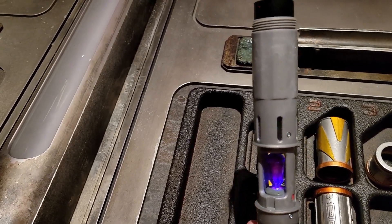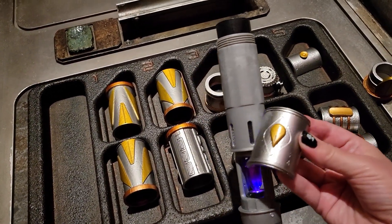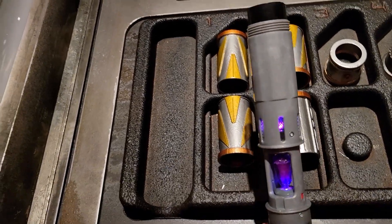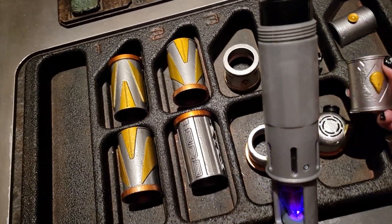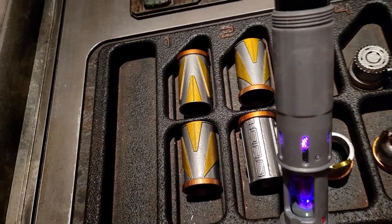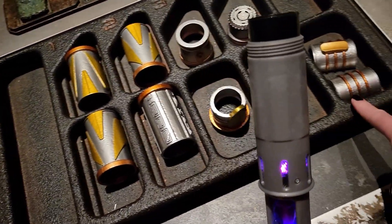I am seeing a lot of kyber crystals glow, so I believe we can move on to the next step. We're going to move all the way to the right — slot number five. Slot five contains your activation plates. You're going to choose one of the two pairs from slot five. Do not mix and match those pieces — go ahead and choose your favorite pair from slot number five.